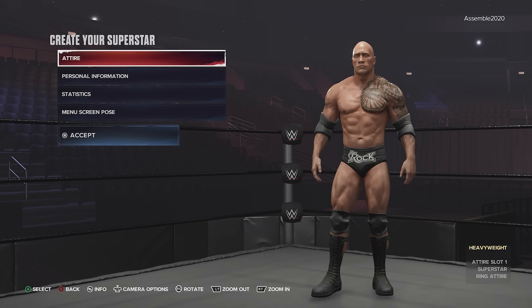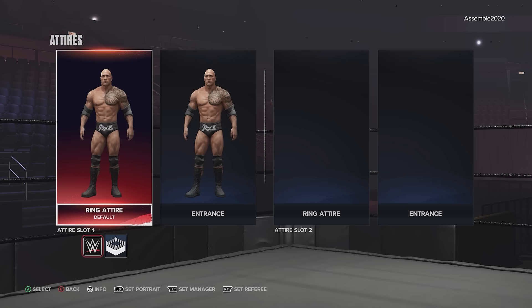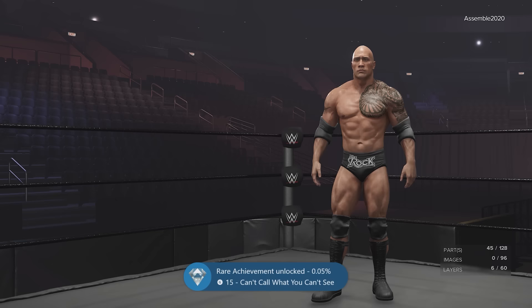One of the new features in 2K24 is the ability to create a ref, and this is very straightforward. When you go into Create Your Superstar and pick an existing wrestler like The Rock or your custom created superstar, you click on Attire and at the very bottom you have different options available: set the portrait, set the manager attire, or set the referee attire — allowing you multiple slots just for The Rock's creation.